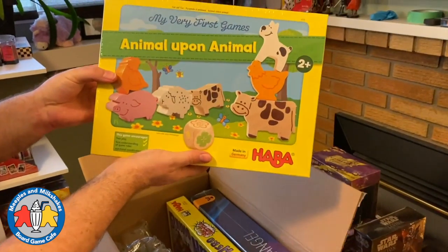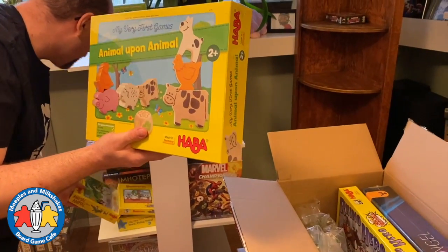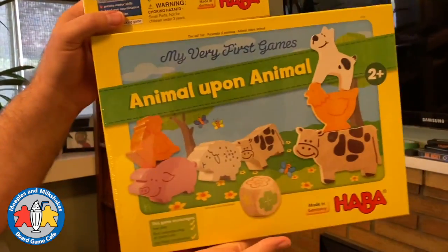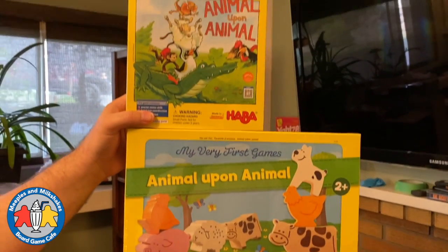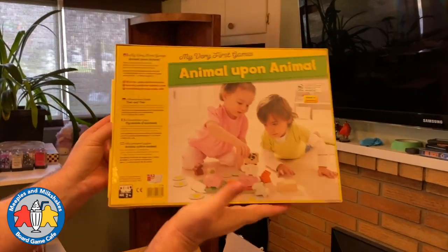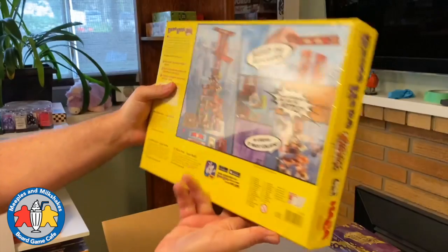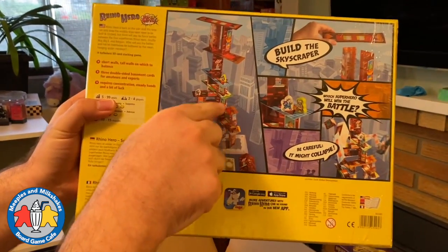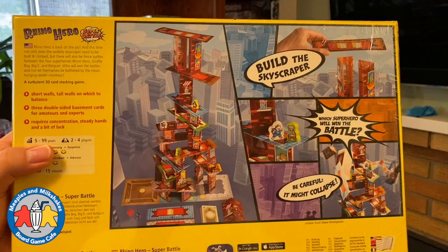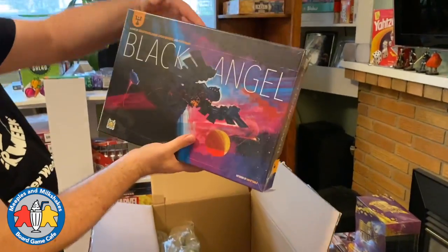Here we go — Animal Upon Animal, from My Very First Games. The original version is here, and there's another version, which I think explains why it's more expensive — bigger pieces. These look cute; it's a great children's game. Another great kids game is Rhino Hero Super Battle. In this game you have cards that you stack up, trying to situate them so that on other players' turns they accidentally make the tower topple. This game is crazy fun.